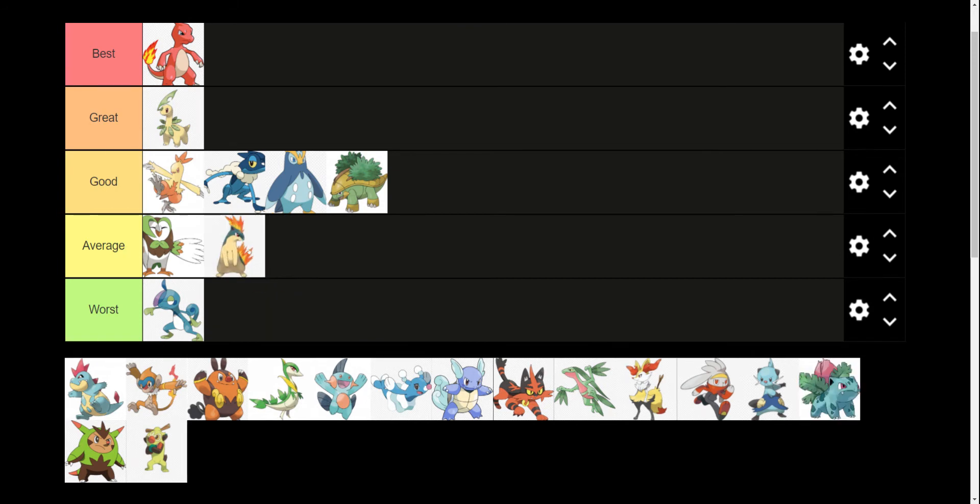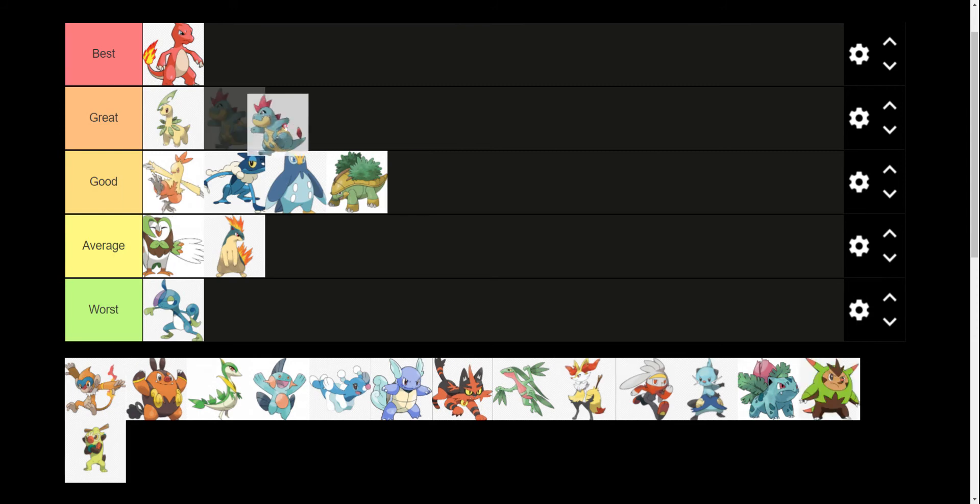Quilava, I think, is an average design. I mentioned in the last video how I like this line of Pokemon — you see the fire there coming off and I think it looks really cool. But they've made the unfortunate decision in a lot of the modern games to just not have them be on fire when they're not fighting, and it just makes them look like a naked mole rat or something. So if they were to have the fire on all the time I think it'd be higher. Croconaw is a cool Pokemon — I like the whole caveman vibe. It's a nice bridge between Totodile and Feraligatr.